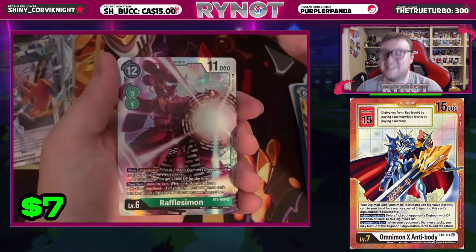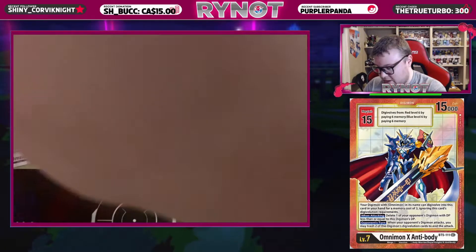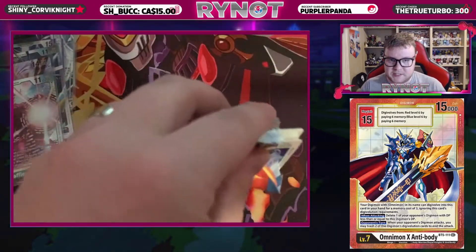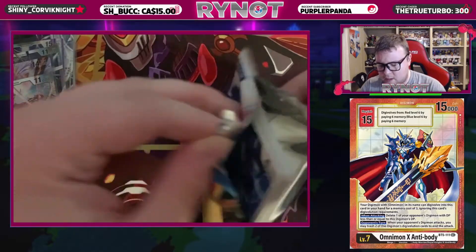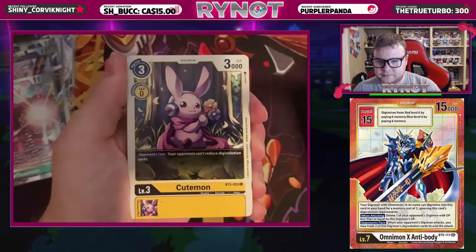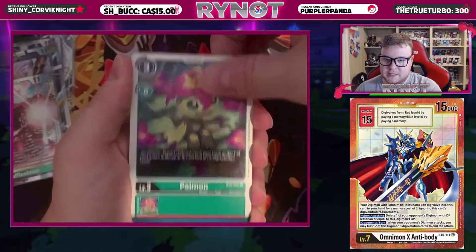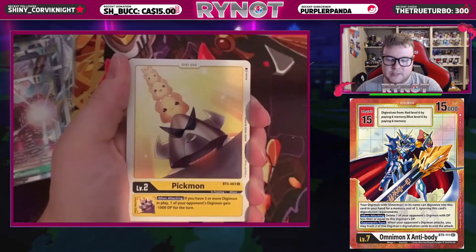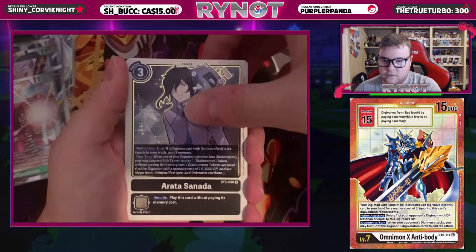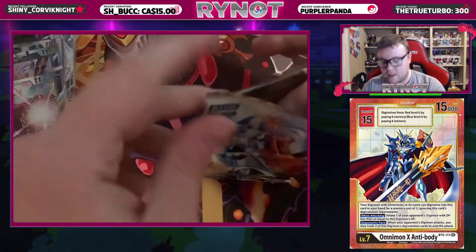We have Earthshaker and a Rufflesimon! We are doing very, very well. It can Digivolve over top of a level six for one, basically replacing itself in your hand, which is really nice. If you have an uneven amount of sources under one of your other level sixes and it can't burst, you can put that on top of that level six and then Rufflesimon can burst too. We have a Taikamiya and a Matt, and then an Arata Sonata — a double tamer pack.